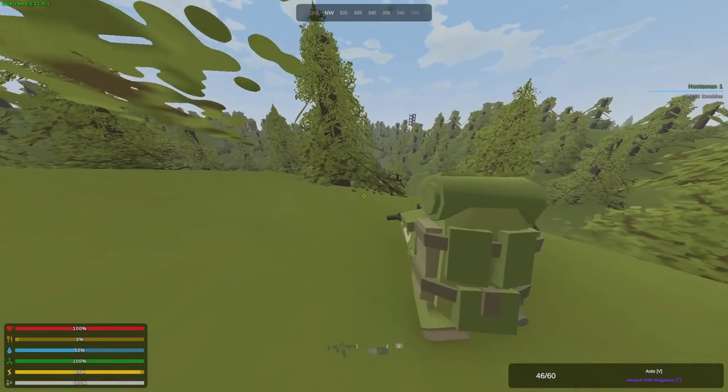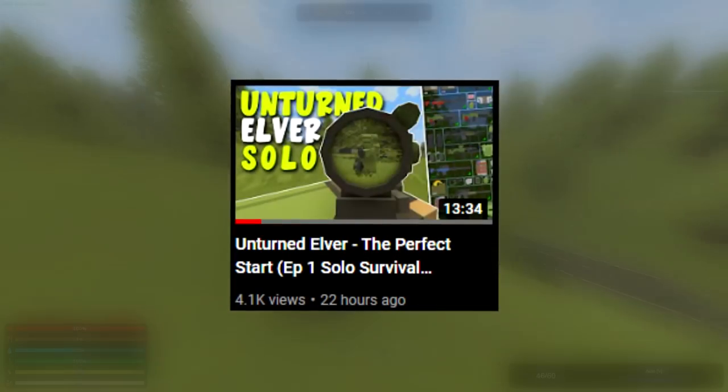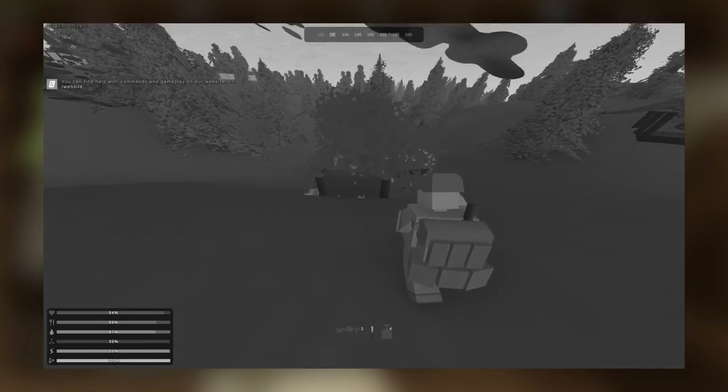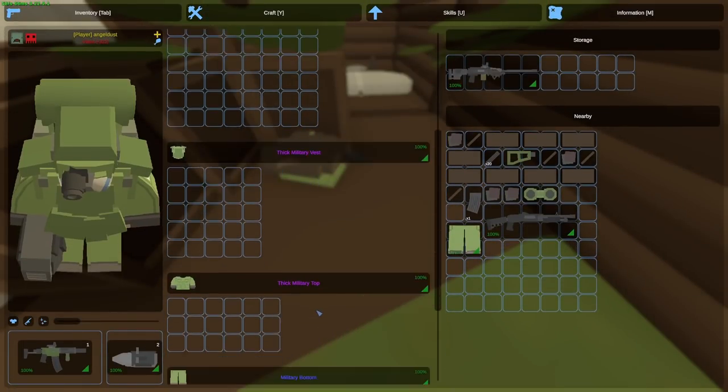Welcome to another Unturned video. Today we're going to continue the Elver server where we left off last time. If you haven't watched the previous episode, we basically started off, got into a ton of PvP as a solo versus many players, visited the deadzone and did our first base raid where we got a ton of loot. Today we're going to get into more PvP and even a live base raid against a stacked duo.